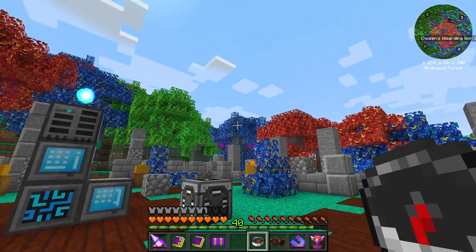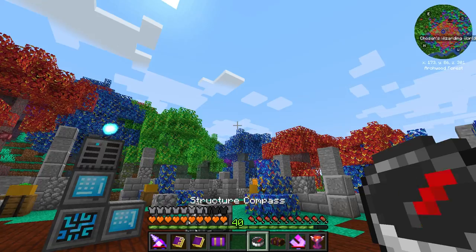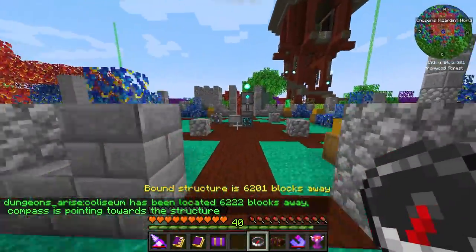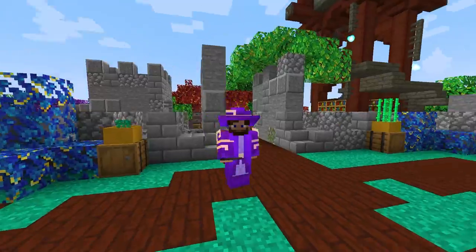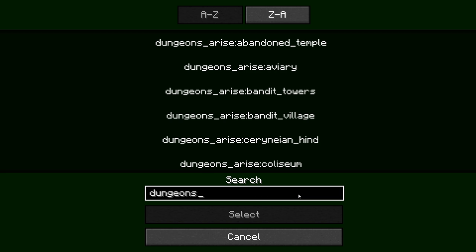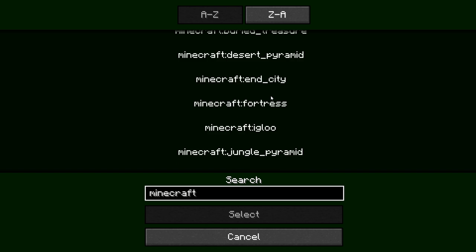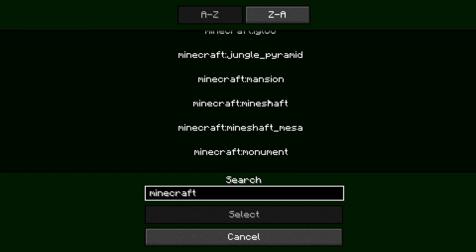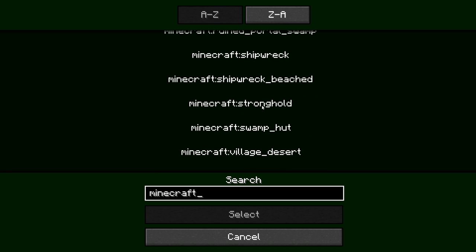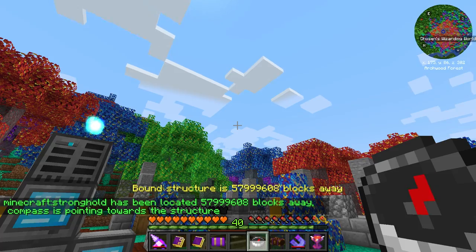It looks like it's lagging a little bit - nothing's happening, can't open any inventory just yet. It's searching... and as you can see it's found a Dungeons Arise Coliseum that is six thousand blocks away. This thing is pretty powerful. We should also be able to use it to locate the vanilla End portal - searching the mod we can see fortress, End city, igloos, mineshaft, mansions, mesa... there's just so much. The one we're looking for is the stronghold, so I'll select that and search.